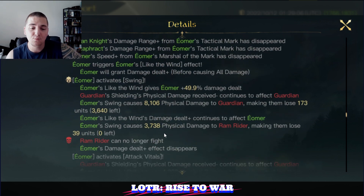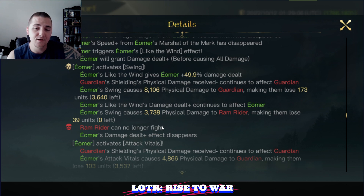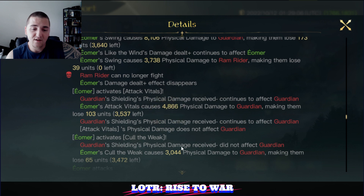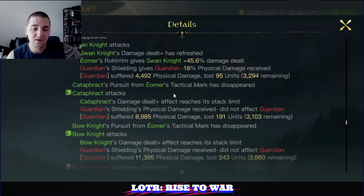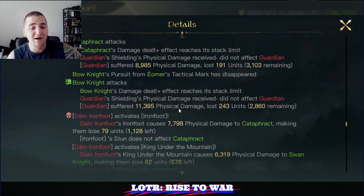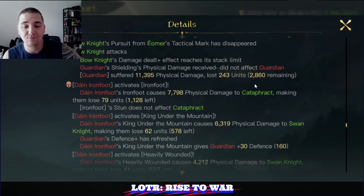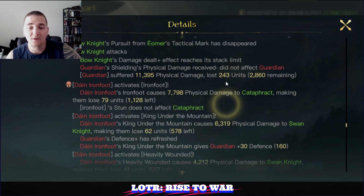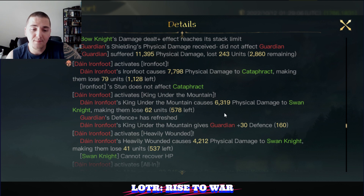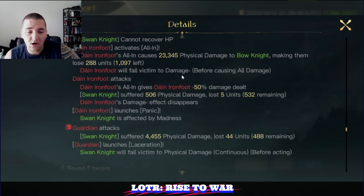Into round four — we'll see both Dain and Eomer pump out more damage. Swing is coming in, then Attack Vitals, Cull the Weak, and auto attack. Dain comes in with Ironfoot, King under the Mountain, Heavily Wounded, and All In all triggering — so round four is a big round for Dain's damage. Unfortunately his troops are down to below half, about a third of his total command by round four. Eomer has just been slapping like crazy in rounds two and three — more than 110k damage combined. Dain is trying to come in hot but just can't do it: Ironfoot 7.7, King under the Mountain 6.3, Heavily Wounded 4.2, and then All In for 23.3. That's the tale of the tape.